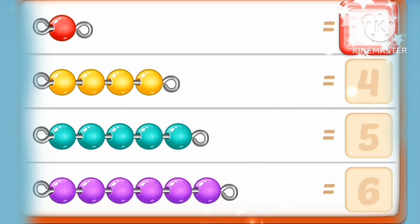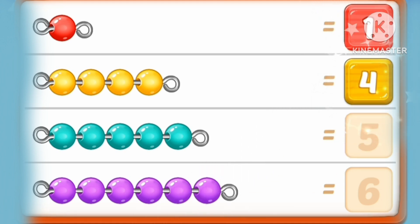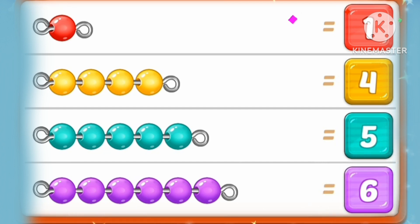One red marble. One, two, three, four. Yellow marbles. One, two, three, four, five. Five marbles. One, two, three, four, five, six. Six purple marbles.